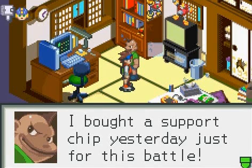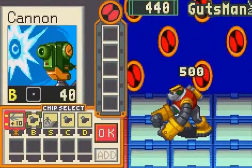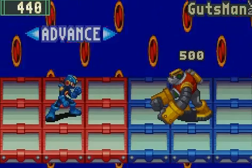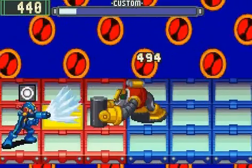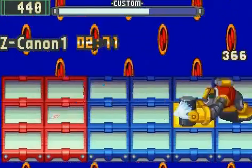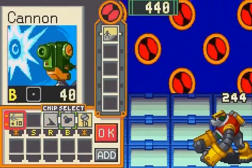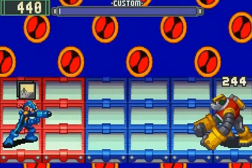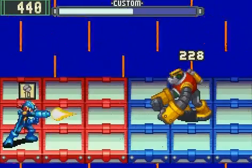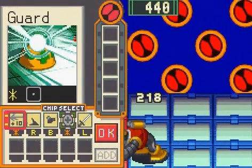I'm gonna be fighting Gutsman version 2 — I figured I might as well just tack this onto the video, just a quick battle. It's good to do this now to get it out of the way and to get his version 2 chip. It's certainly nice to get a program advance right off the bat. He's not that much harder than his original form, except he does throw punches now. He has a bad habit of stealing your panels and trapping you in the back row, then breaking your panels and throwing his punches at you — so watch out for that. Otherwise he's pretty similar.